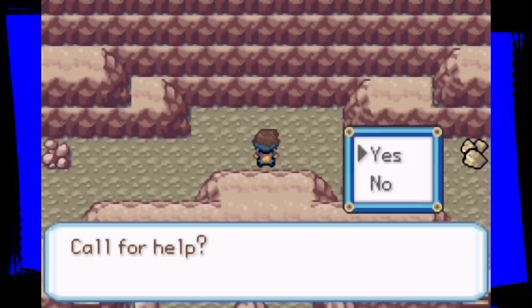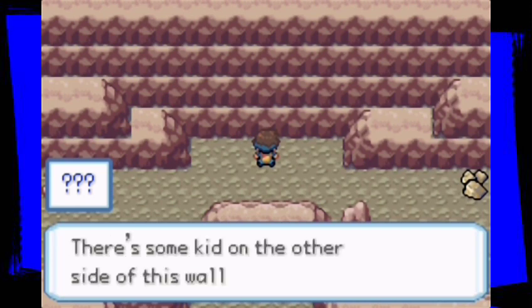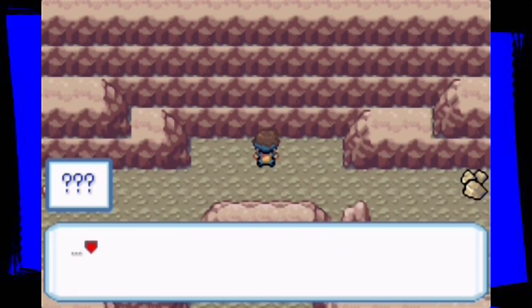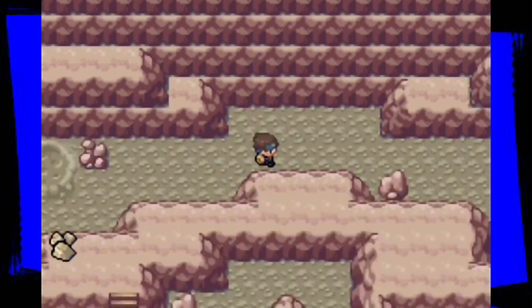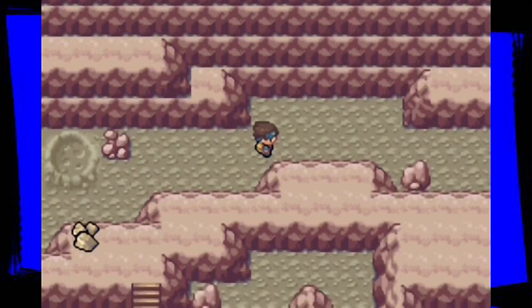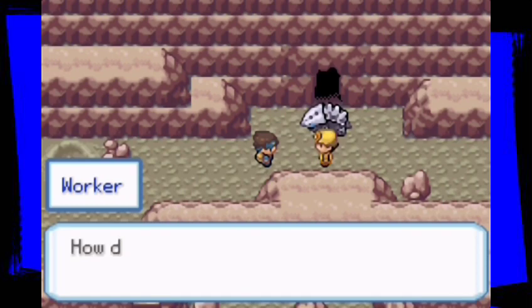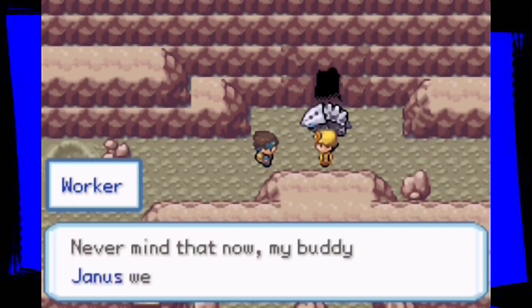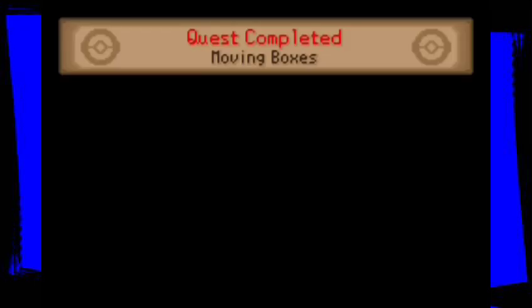It sounds like there's something on the other side of the wall. Call for help! 'Hello? Hey Janice, there's some kid on the other side of this wall who needs help — get over here. Get your Lyron.' 'Hey kid, just hold on — we're coming. Just step back from the wall first. Lyron, use Rock Smash!' And just like that the wall is gone. 'What is this place? How did you get in here? You look pretty beat up — let's get you out of here.'